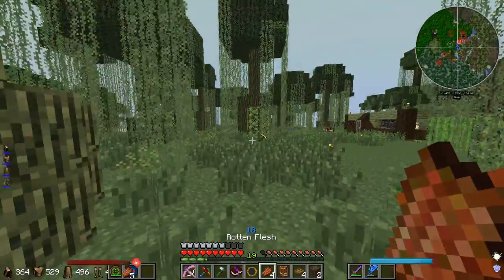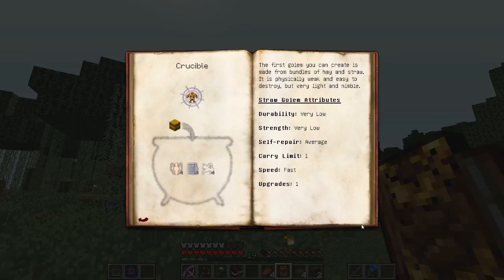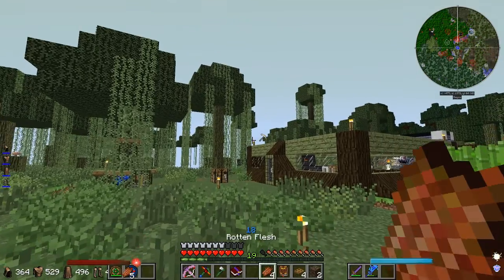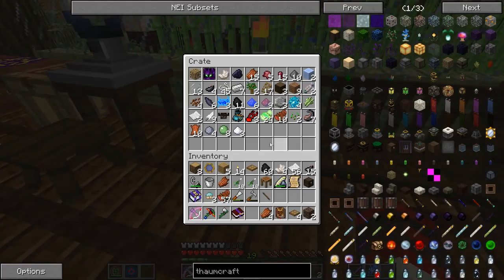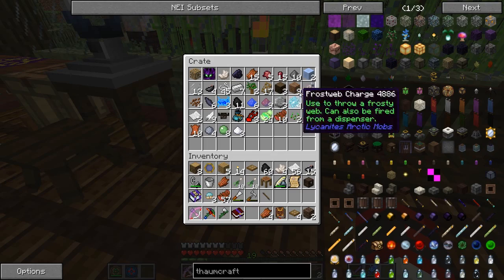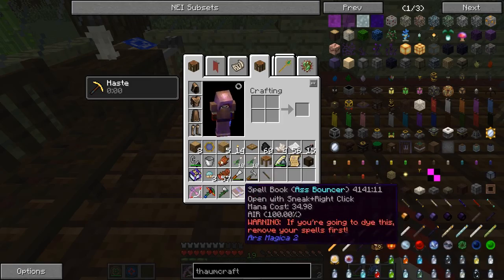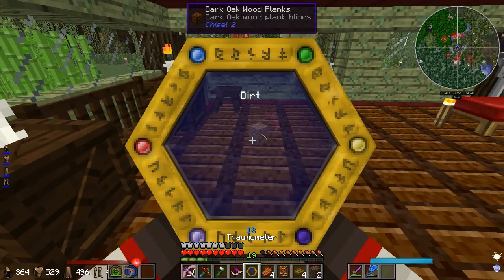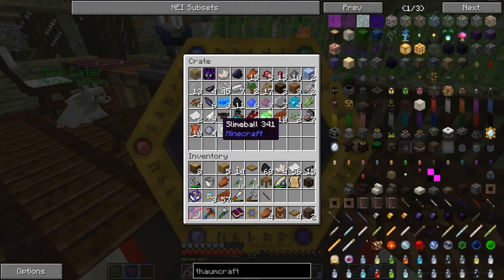I need more Soul Sand. What I did wrong is you need to throw the thing that's gonna complete the crafting in — and that's the Hay Bale. I didn't do that. I might just throw a Wither Skull in there because a Wither Skull seems pretty easy. Do I not have dirt? What else do I not have? Sugar — I can't find anything for sugar.